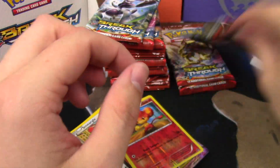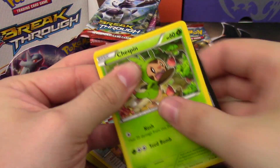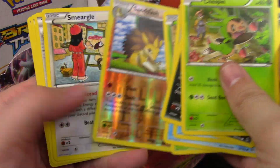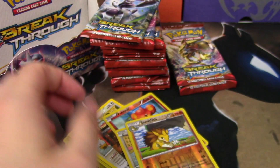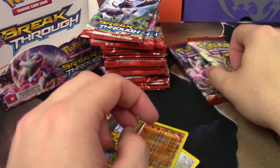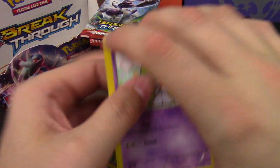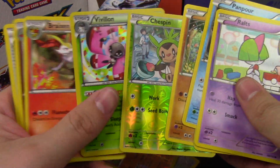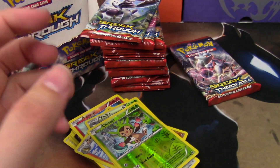Chestband, Froakie, Sandslash, and a Smeargle. Ralts, Pamtre, Vanillite, Pansear, Pancham, Chestband, and another Vivillon — I'm really always going to pronounce that one wrong.